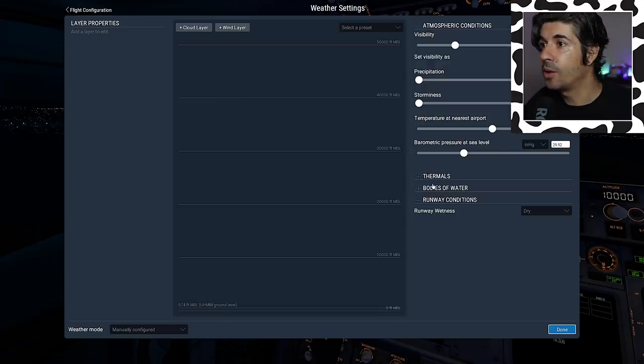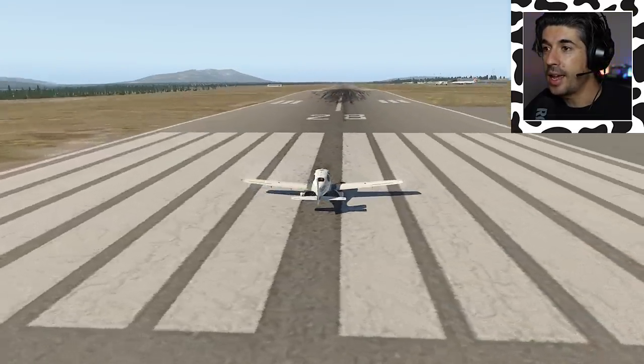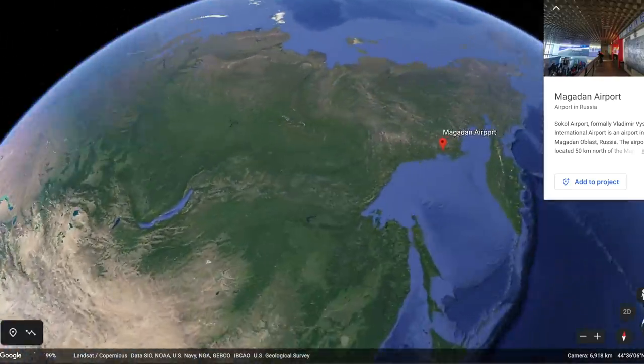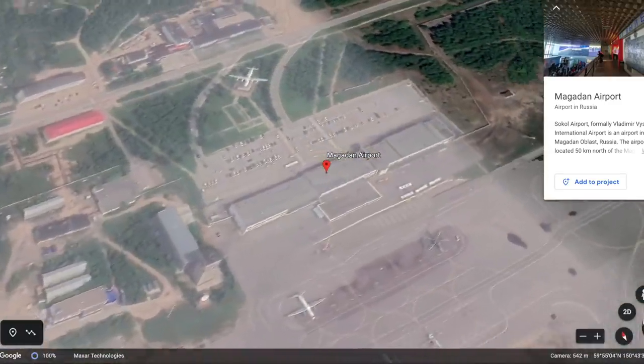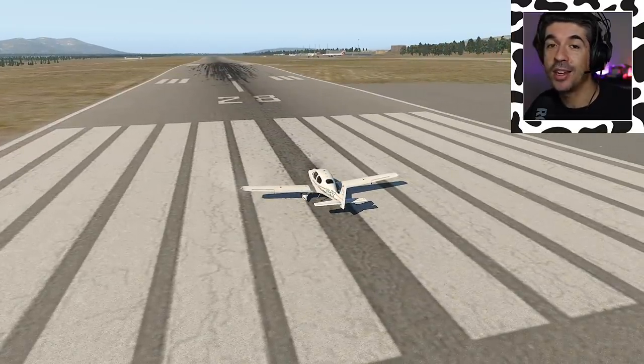We're going to set it to CAB okay, and importantly I want no wind. So this is Magadan Airport in Russia. It's on the east coast of Russia — basically about as far away from most other airports as you can get pretty much anywhere in the world. A very, very remote location, and the location of one of my stops on the round the world trip.